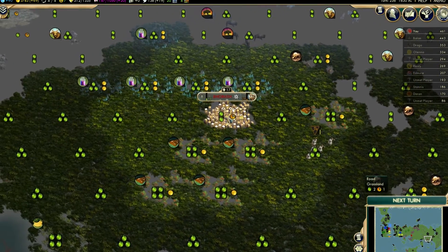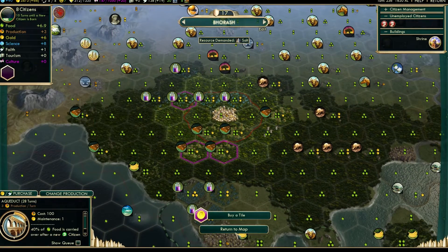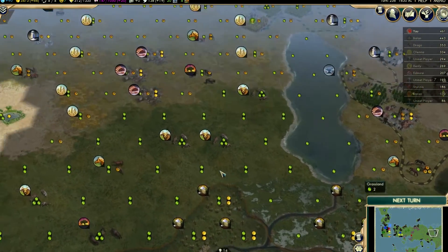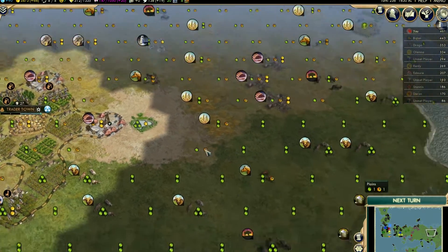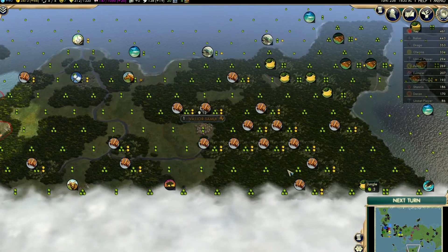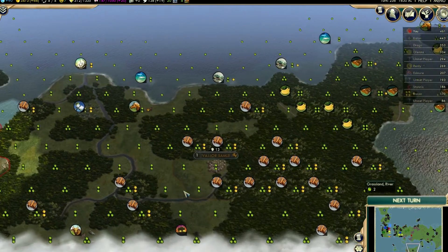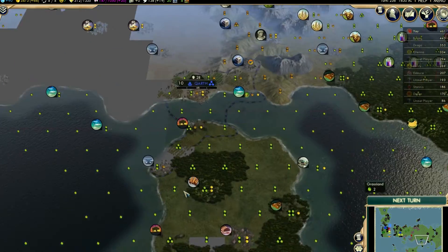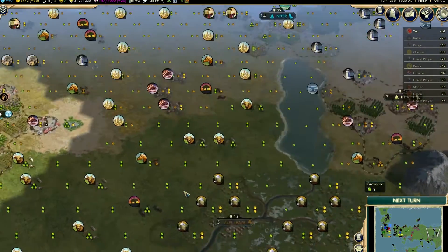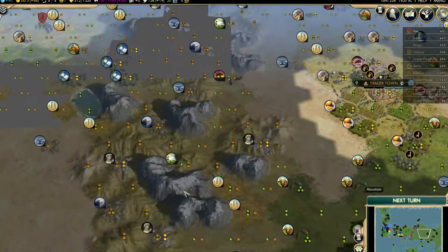We've got this city down here which needs something doing to it. I might buy a worker down here and we can get to work sorting out this cocoa. We're gonna leave the Dothraki until the peace treaty runs out, and after that we'll just leave them — see what they'll do. If they start taking over city-states then we'll do something about it, but as long as we can leave them trapped down here that'd be good. Maybe have some men dotted around to kill any settlers. I'd like to rid them from up here and just leave them to the east.